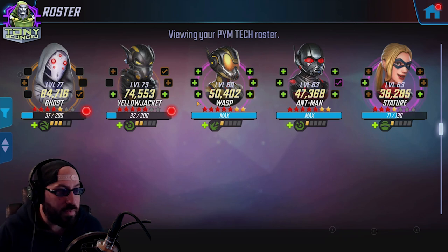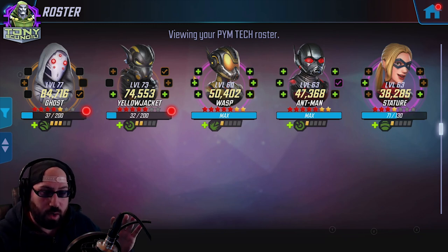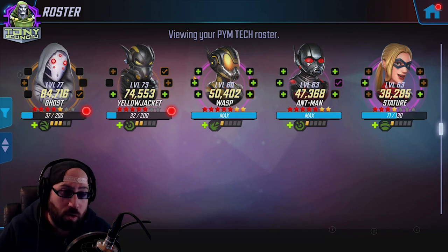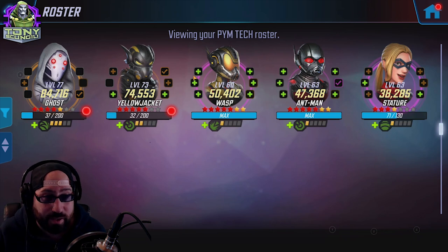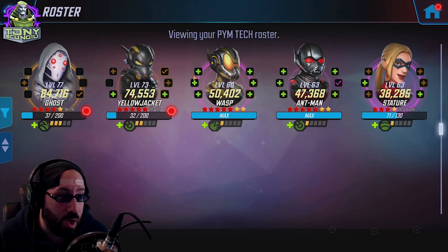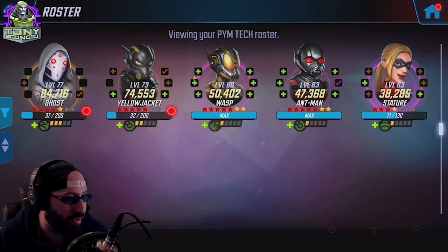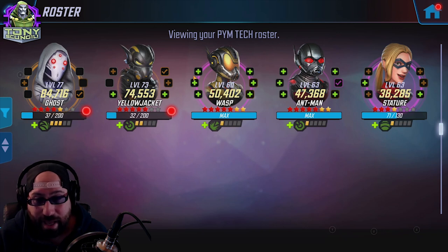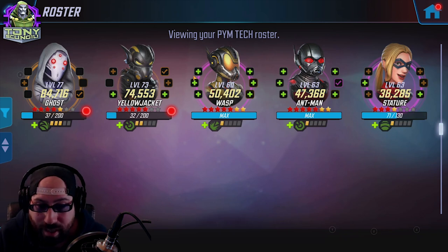The only obvious ones are Ghost and Stature. Yellow Jacket, Wasp, and Ant-Man depend on what you need — more crits, more control, or more outward damage. I haven't found anything conclusively perfect, so comment below and let me know what you found for the Pym Tech team. They are an adequate team on war defense and war offense, and this is kind of what I see being relevant so far. Anyway, have a good night, have a great day — I've been Tony Skingili, catch you later.